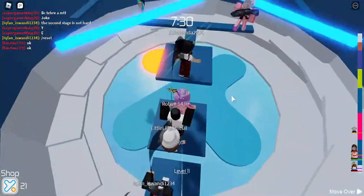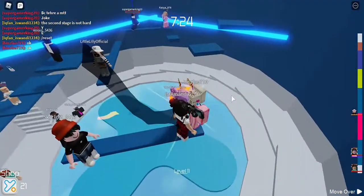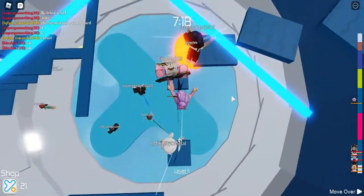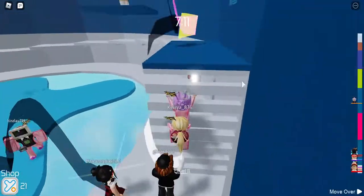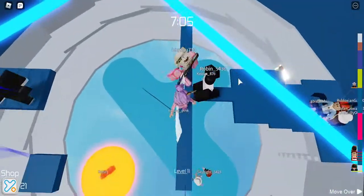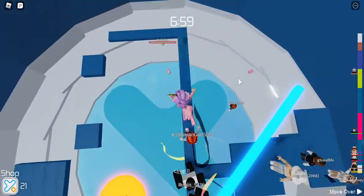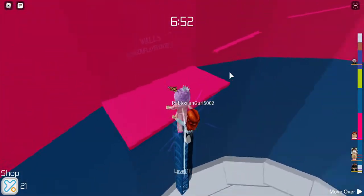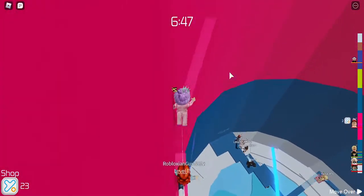If you're wondering how I get the ZZZ headband, basically what you have to do is go to the avatar shop and then just follow the tutorial. I think you go to all accessories, then scroll down until you find all accessories, and then go change your items and sort by recently updated.